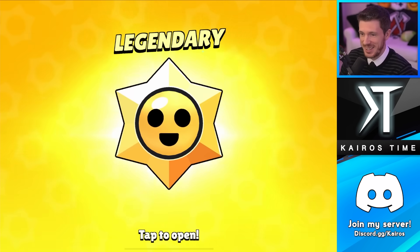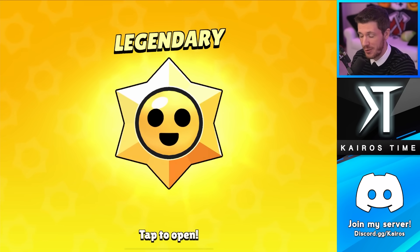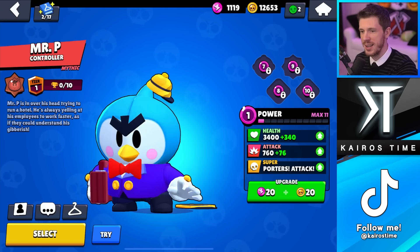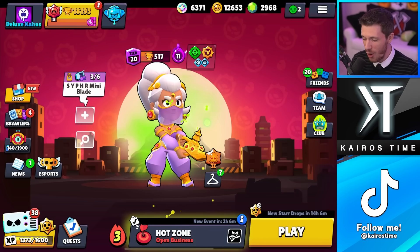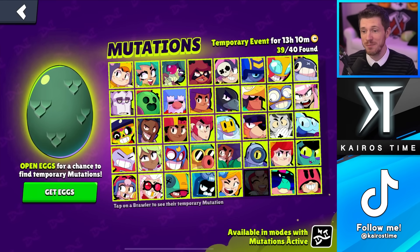I just finished my dailies and got a legendary star drop. Hoping for a star power or a fat stack of coins since I have every hypercharge — the replacement for that would be 1,000 coins. Well, something happened that I was literally just worried about: I unlocked Mr. P. I thought I hit 'start recording' but I apparently had it paused, so I unlocked Mr. P even though I was ready to record. I also opened up the six monster eggs, and since I have every single mutation unlocked except for Janet's — and I don't have Janet unlocked — I just got a bunch of credits and unlocked Mr. P while I wasn't recording.